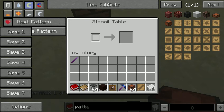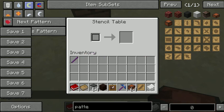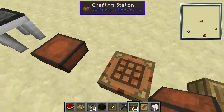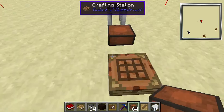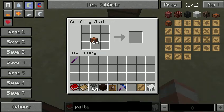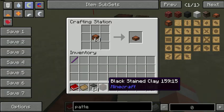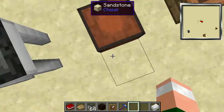The stencil table — you put a piece of wood in here and then you can change the pattern. It says 'next pattern' and 'previous pattern,' so you can change the patterns and get patterns which you put in your pattern chest. This here is a crafting station — it's just a crafting table but Tinker's Construct's version. If you put something in it, it stays in there even if you close it.